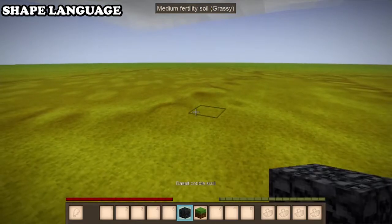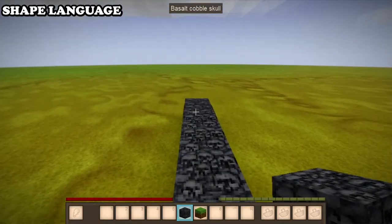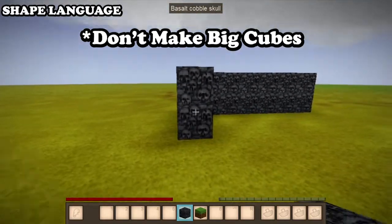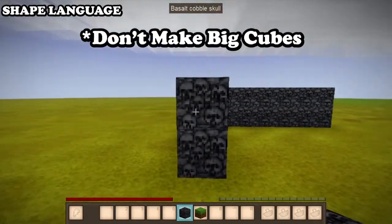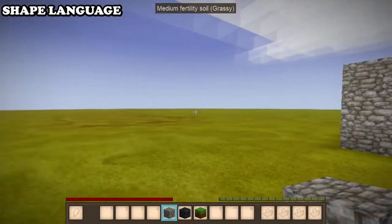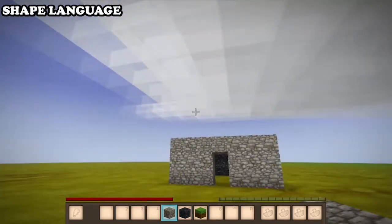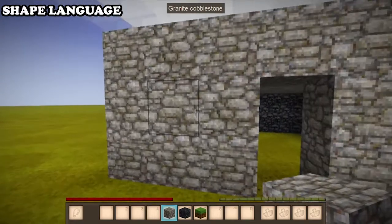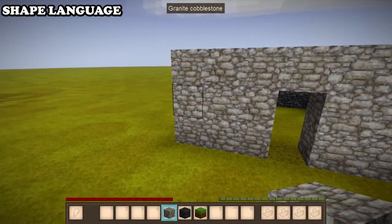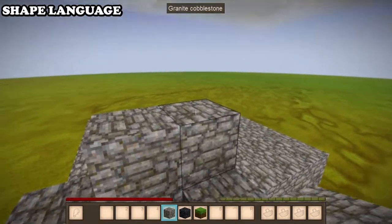One of the main things when it comes to shape language — and I'm going to be using these basalt cobble blocks because that's what I happen to have — is that people will build and just have four plain walls, basically making a box. Let me just make the box quick. One thing that will help you fix this: if you have a really big square house, you don't want to just have one triangle roof because it'll go up about as high as, if not more than, your house itself.